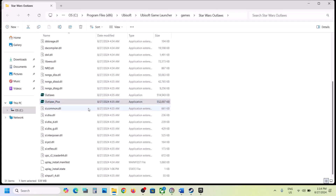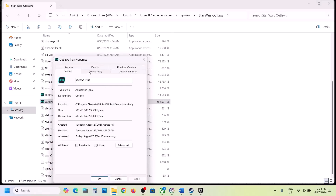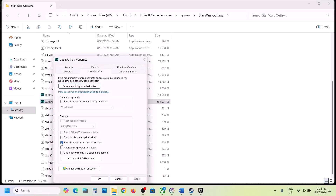Still not working? Put a check on 'Disable full screen optimization,' hit Apply, click OK, and double-click to launch the game. Still not working? Do the same thing with the second exe file — right-click, select Properties, go to the Compatibility tab, and put a check on 'Run this program as an administrator.' Hit Apply and click OK.